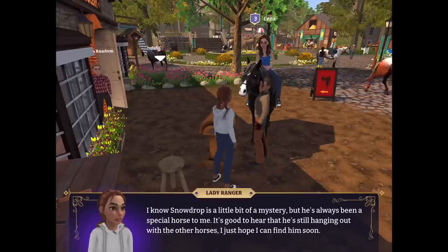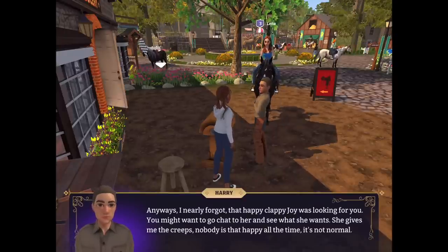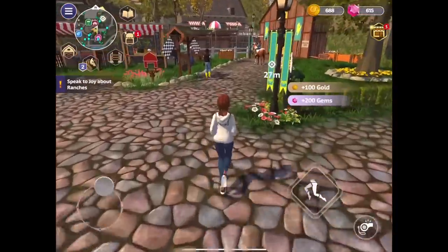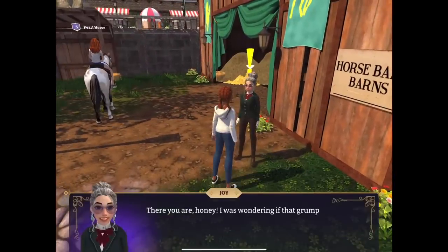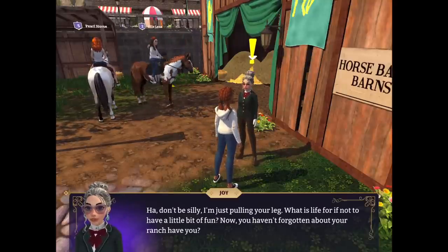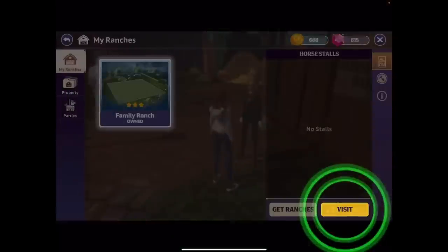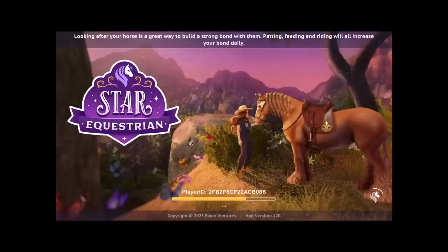If you see your name on screen, give yourself a shout out! 'Snowdrop is talking about all sorts of supernatural nonsense.' I know Snowdrop is a little bit of a mystery but he's always been a special horse to me. 'It's good to hear he's still hanging out with the other horses. Anyway — Joy was looking for you, she wants...' Okay, cool — over to Joy. I'm glad it gives you this little arrow thing because I'd be screwed otherwise. 'Grandpa passed my message...' — that's like most men though, sorry!